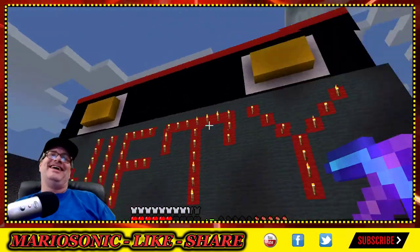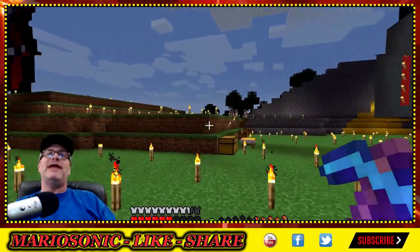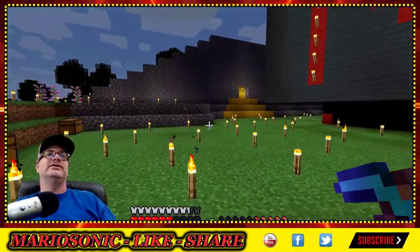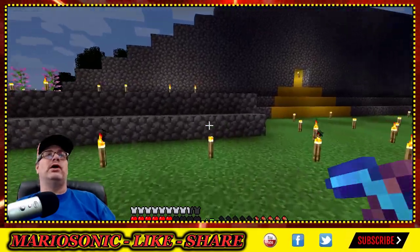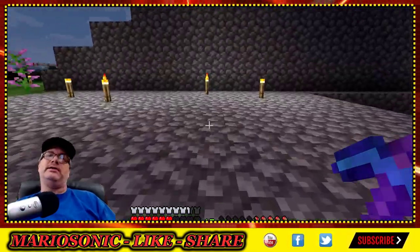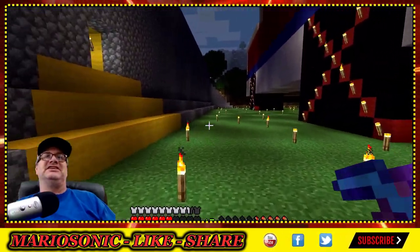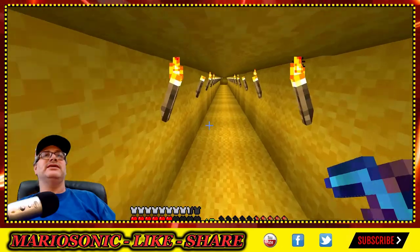Somebody told me these lights look like air conditioners. I'm like, no, they're lights, they're yellow. So here is the entrance. I just built this wall here. I think I'm going to put a pen here, and here is the yellow entrance. So this is how you get in.